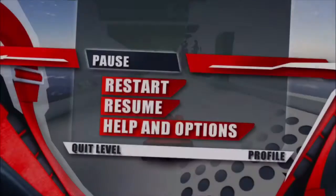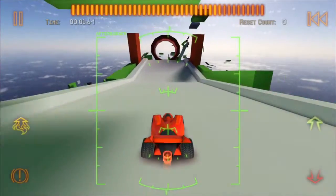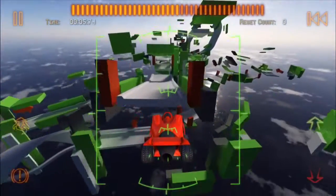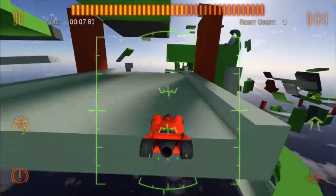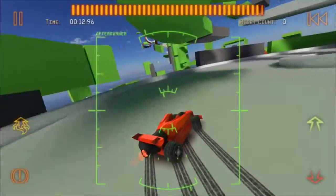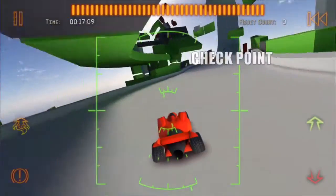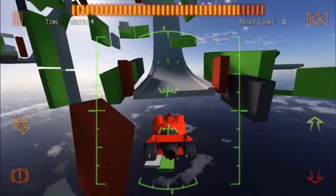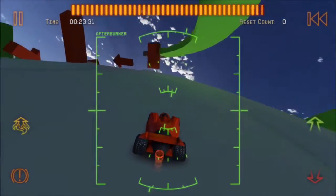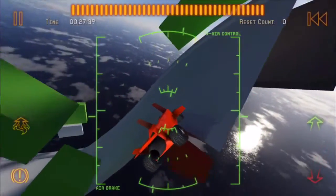The second game on this list is one of my favorites and an old-time classic — it is Jet Car Stunts 2. If you didn't know it came out, it's probably because it's free and way down in the charts. The original Jet Car Stunts came out in 2009 around the iPhone 4, and it was an amazing game with great physics and graphics for the time. They waited until around 2014 or 2015 to release the sequel.